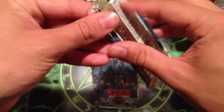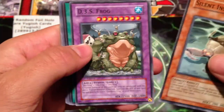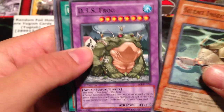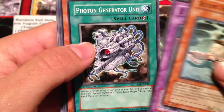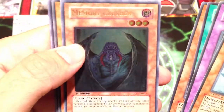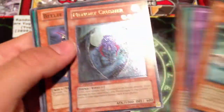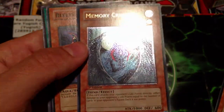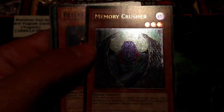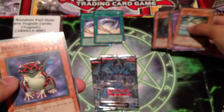Okay, so third pack — come on, one of the Sacred Beasts. Silent Insect, D3S Frog, Photon Generator Unit, Malice Ascendant — ooh, a Memory Crusher. Is that... yeah, Ultimate Rare. Dang, looks pretty cool. Sweet. Ultimate Rare.